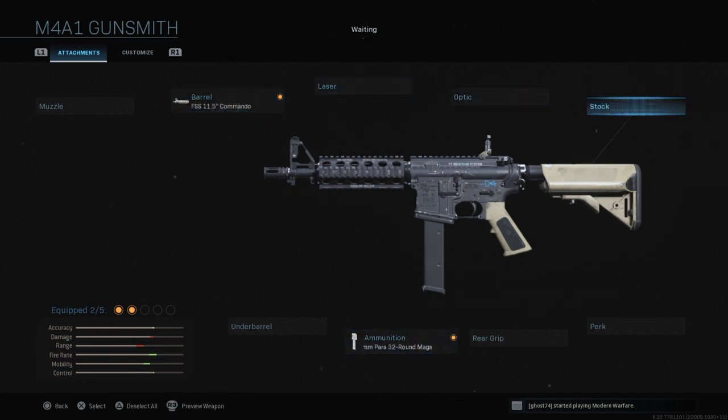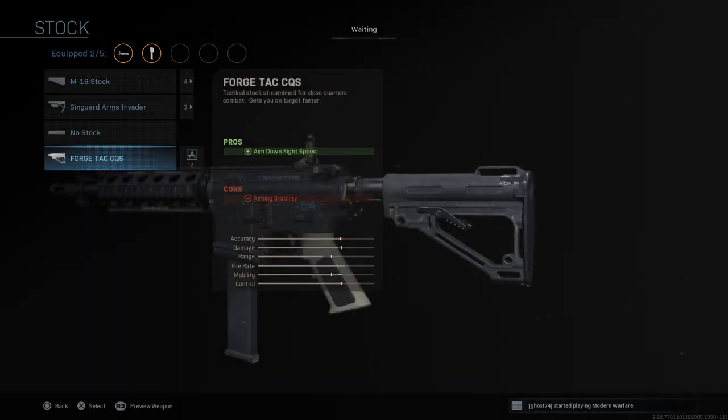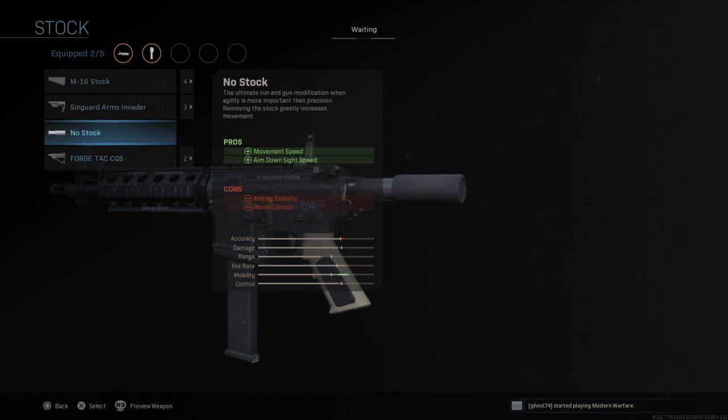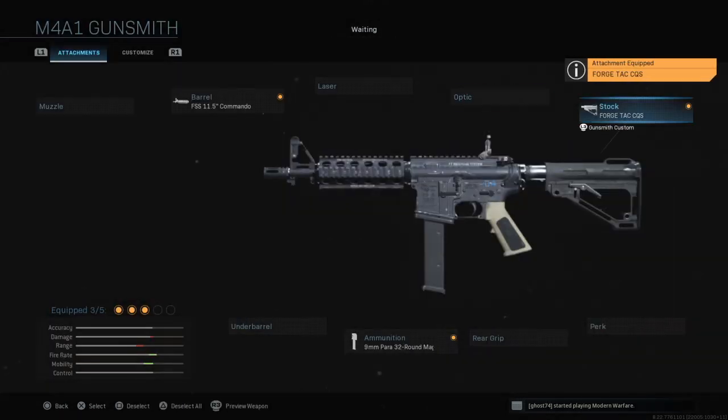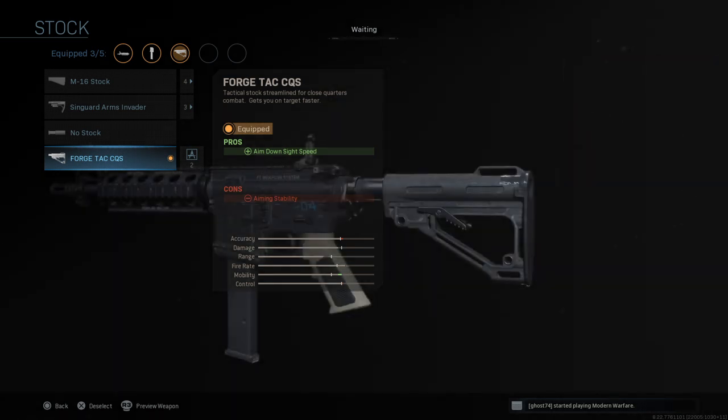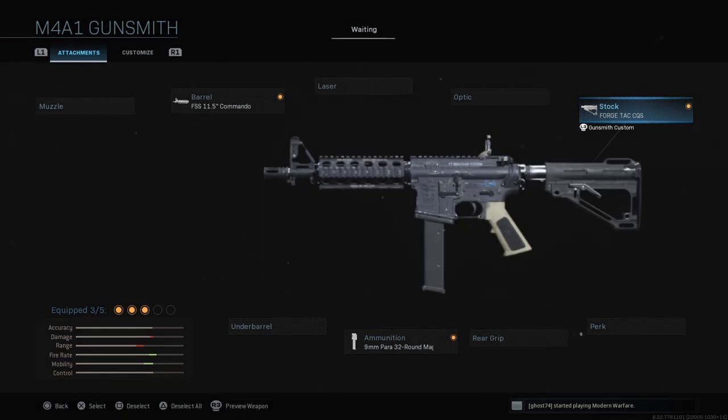From there, we're going to go into the stock and I would pick the ForgeTac CQS. This gives you aim-down-sight speed for the SMG kind of build. But you could run no stock if you want — this gives you even more aim-down-sight speed and movement speed to fit more of the SMG style. Cons being aiming stability and recoil control, since you don't have a stock to steady or brace the gun. This makes it a lot more of a rushing playstyle, but the CQS just looks better, so I'm going to use that for now.